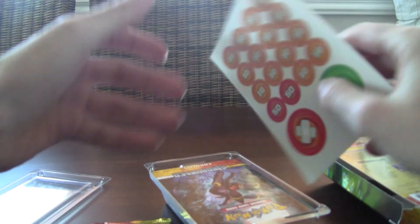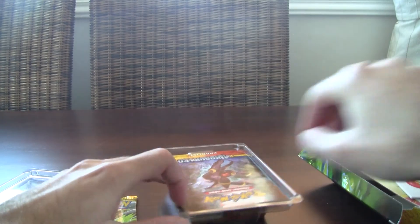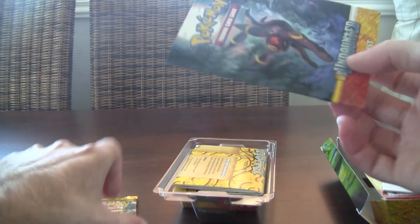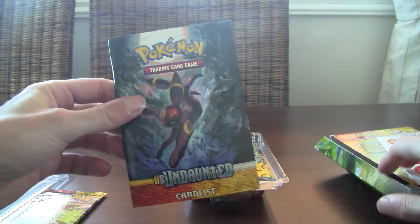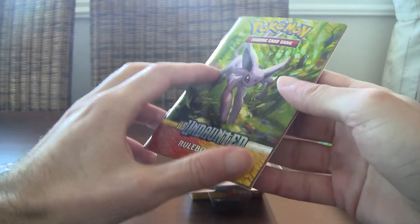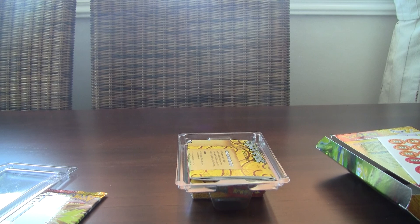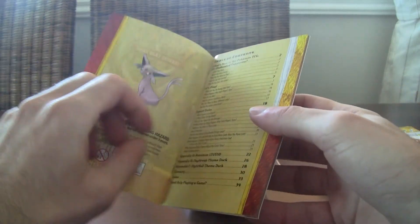Gonna go through the deck. So you got the damage counters and the burn marker, poison marker, standard stuff. Let's look at the old school rulebook — it's like the card list and the rulebook in the back. Pretty slick. Let me smell it, cause I'm crazy like that. Yeah, it smells nice.